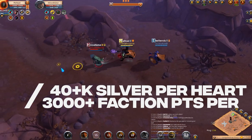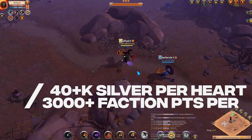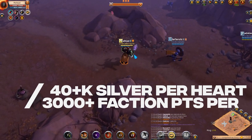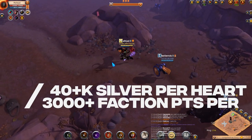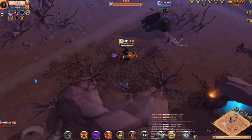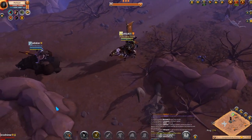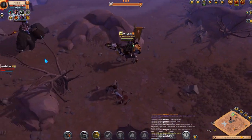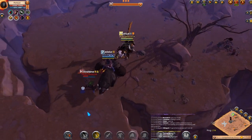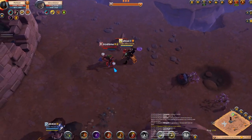Once you see these people, you can gank them, knock them down, and get their hearts — they will drop hearts. A heart sells for around 40k right now, or more. A lot of people don't notice this, but you also get a lot of faction defense points by killing these transports — at least 3,000 per kill. Those 3,000 faction points can buy you one more heart, which is another 40k.